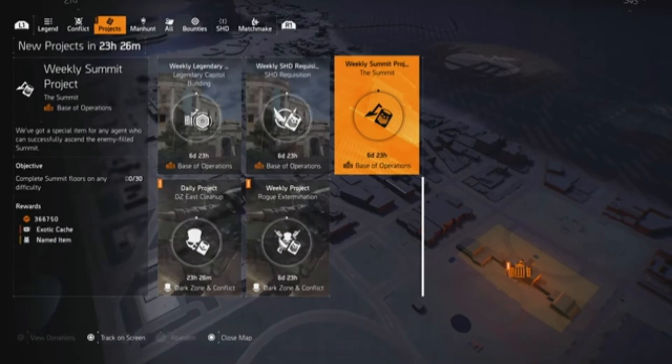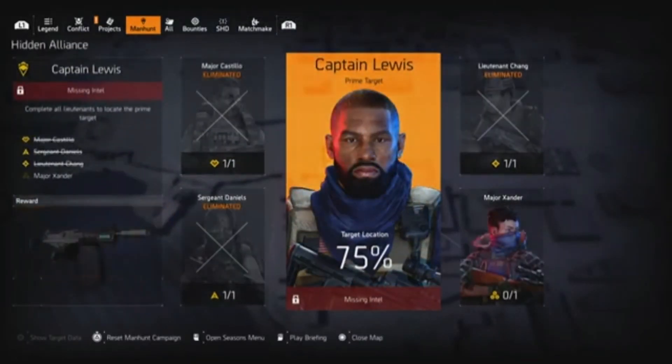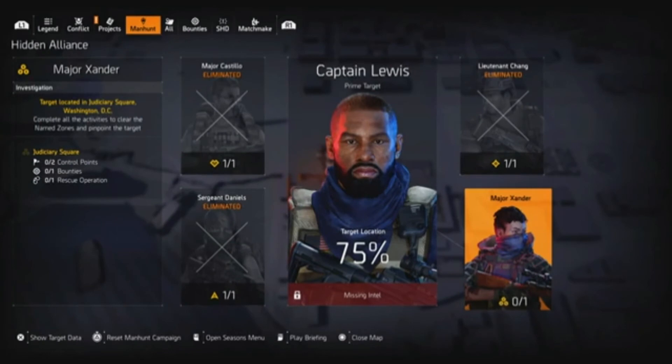With four characters you've got a good chance of getting 12 exotics, so if you're looking for something in particular it gives you a better chance. We're also finally on the last lieutenant — Major Zander of the manhunt.